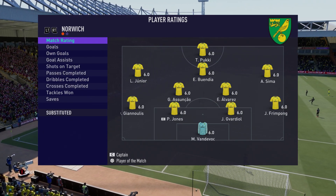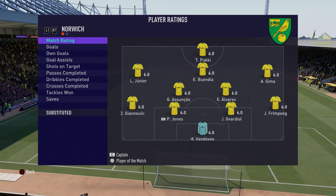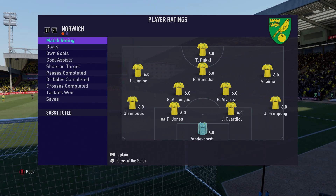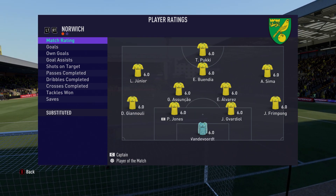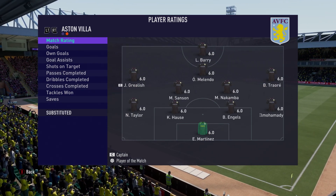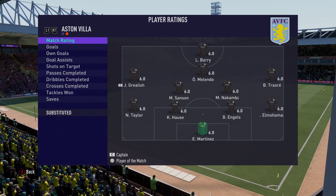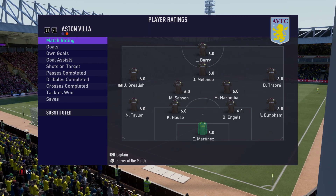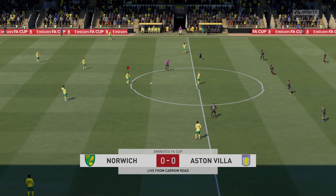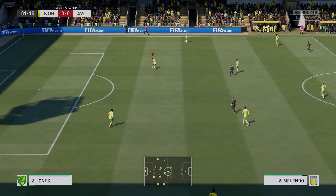We are back at the starting 11 for both teams. For ourselves, we have Van de Voer in goal, Frimpong, Givardio, Phil Jones, and Giannolis as our back four. We are rotating since we do have tired legs from the midweek game against Chelsea. Alvarez and Asumkau as our CDMs, Sema on the right, Junior on the left, Buendia at CAM, and Pukie up top. Aston Villa start with Martinez in goal, El Mohammadi, Angles, Haas, and Taylor as their back four, Nakamba and Sanson as CDMs, Traoré on the right, Grealish on the left, Melendo at CAM, and Barry up top.